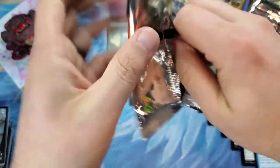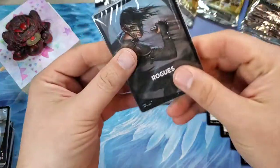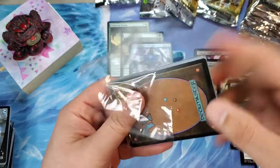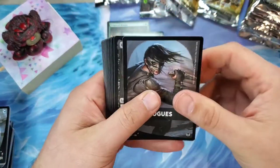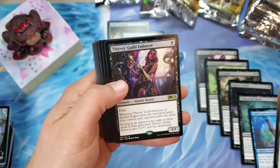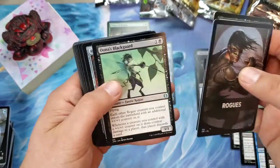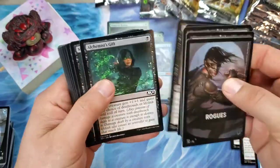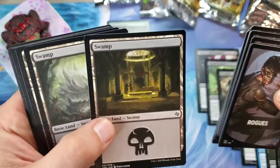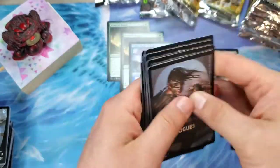Two packs left in the first stack and it's already been super exciting — three mythics already. Rogues again — another Rogues pack. This one is going to be Gonti, Lord of Luxury, so it's a different one, and it's also got the double rare with the Thieves Guild Enforcer. Sweet — another Una's Blackguard in there. Those Jumpstart lands are just awesome.